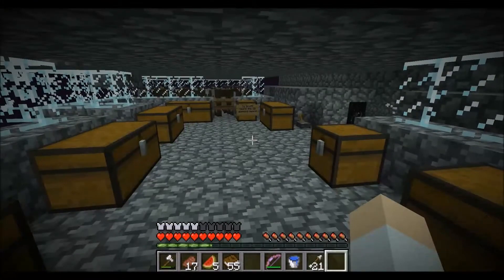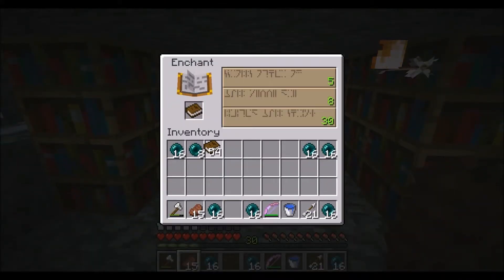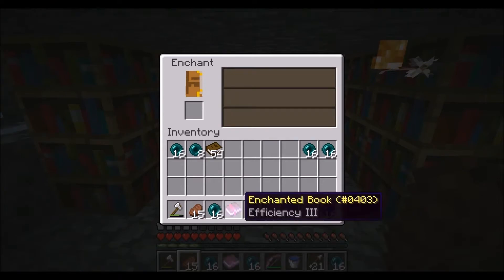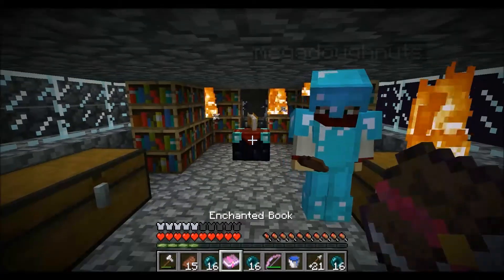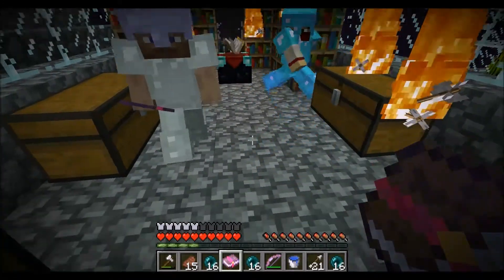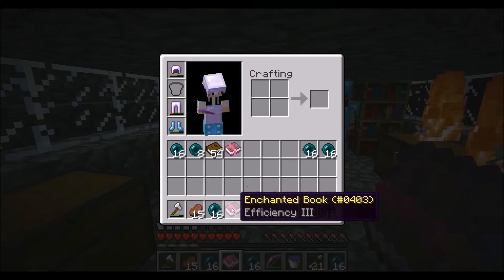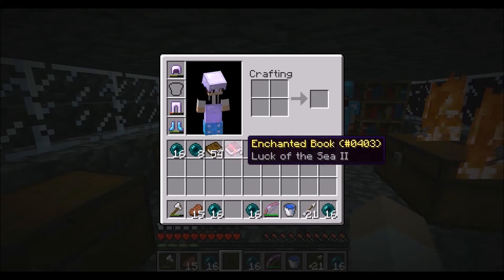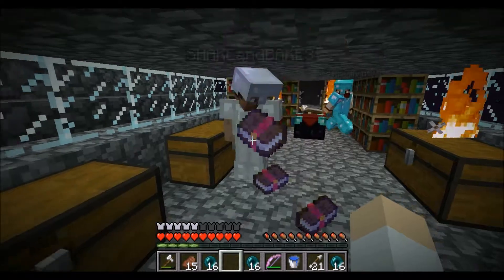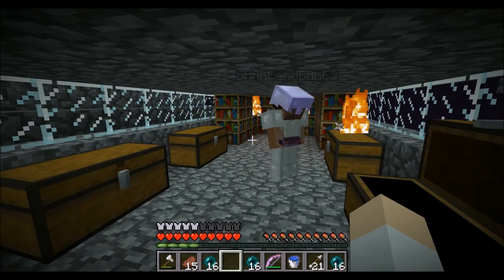We'll see you guys when we're ready to enchant again. Hey guys, we're back — Matt and Brett have already enchanted. Let's see. Matt, lucky to see too. What do you have? Efficiency 3. I have Efficiency 4, Power 4. He won. He only beat me in the efficiency category. All right guys, we'll be back with another enchant.